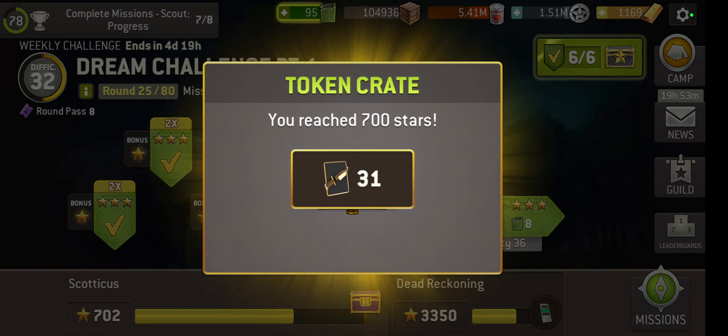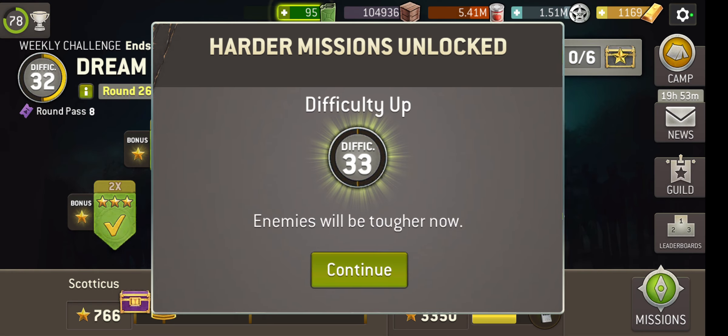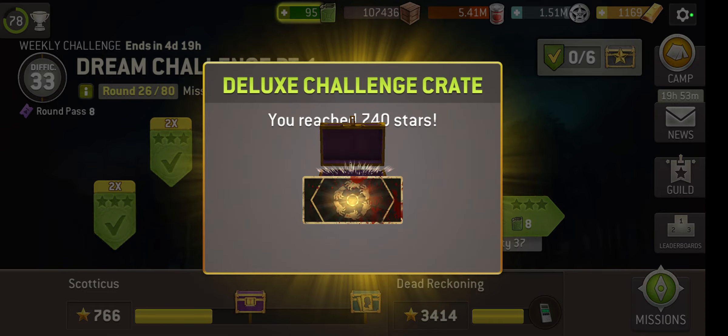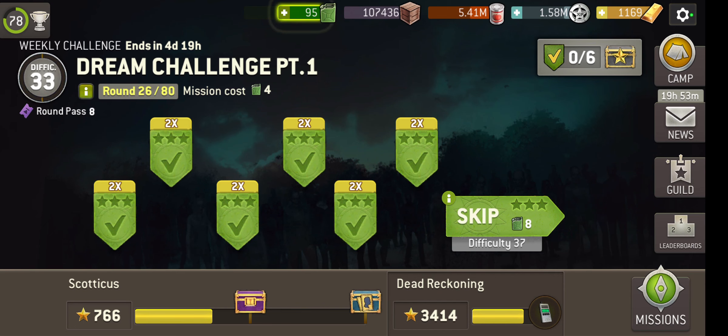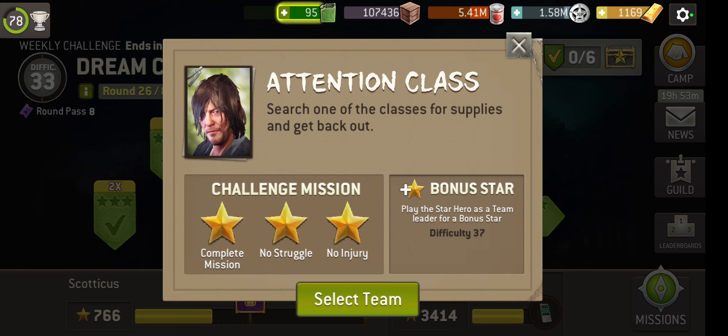Glen was a good choice for that one. I'm using scouts anyway because that's part of my daily challenge. Generally speaking, this was quite an interesting set of missions. Search one of the classes for supplies and get back out. I remember this one — I was wondering whether I should bring a bow so I can be a little bit more sneaky.